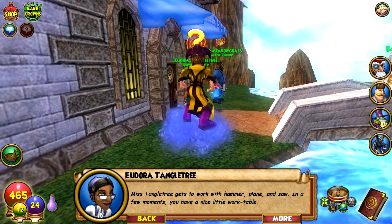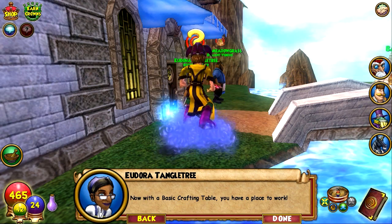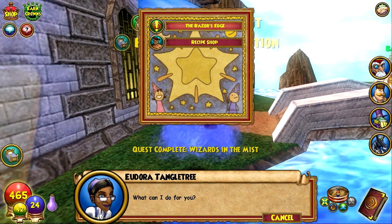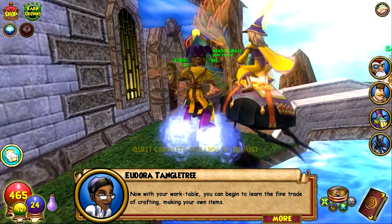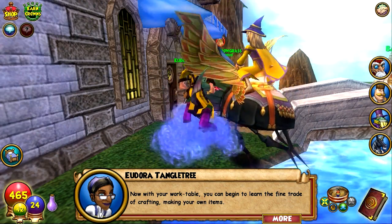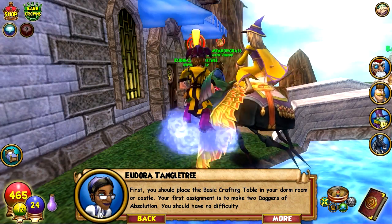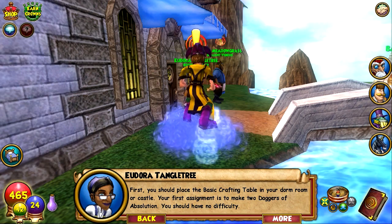Now with your work table you have a place to work - the razor's edge. This is the second step. Now with your work table you can begin to learn the fine trade of crafting and making your own items. First you should place the basic crafting table in your dorm room or castle. Your first assignment is to make two daggers of absolution.